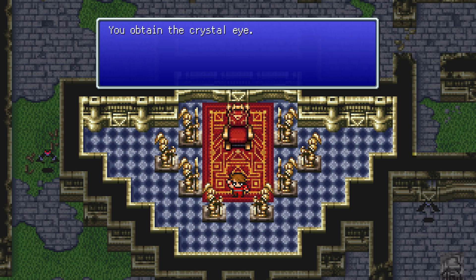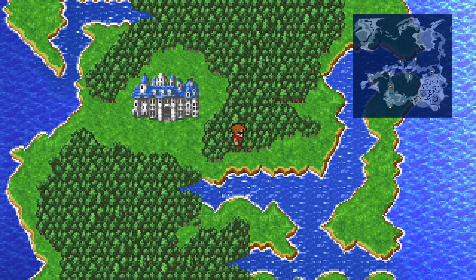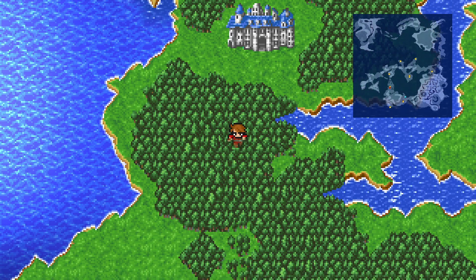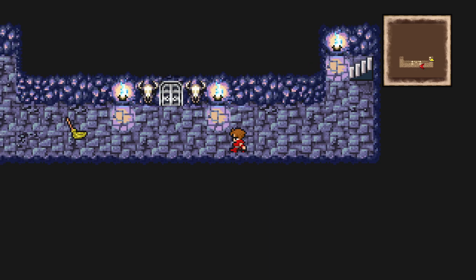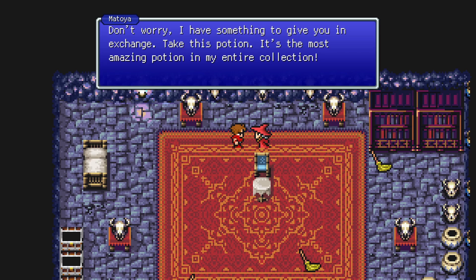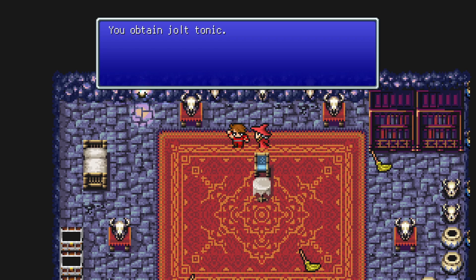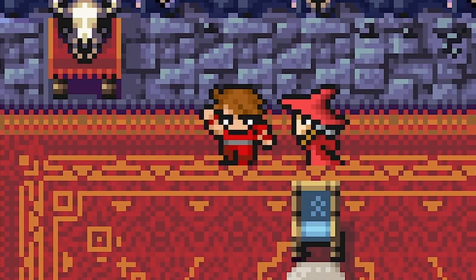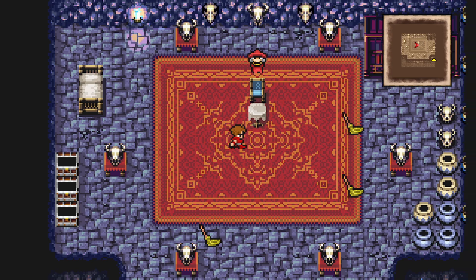We've been recording for an hour — hard to believe. Now I have to head all the way back to Matoya. She gives me a potion called a Jolt Tonic in exchange for the Crystal Eye. She says it's the most amazing potion in her collection. She can see again and tells me to be on my way, adding that I'm not as attractive as she thought I'd be.